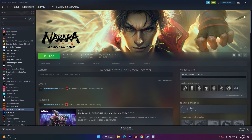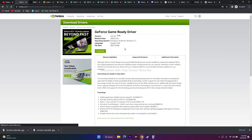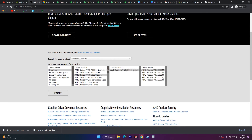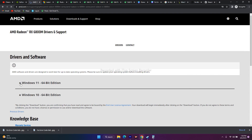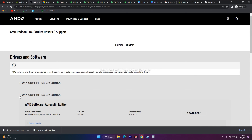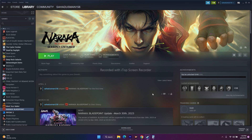Update your graphics card drivers manually. Links for both Nvidia and AMD will be provided in the description. For Nvidia, select your product type, series, product, operating system, and download type, then click Start Search. The latest version is 531.4, released March 23 — download and install it. For AMD, select your product details and submit to find the driver for Windows 10 or Windows 11. Install, restart, and try to play.